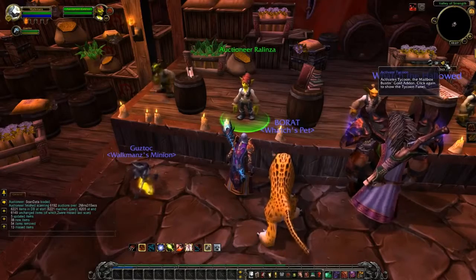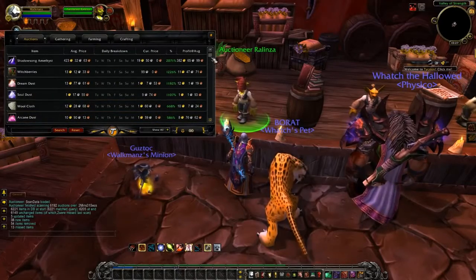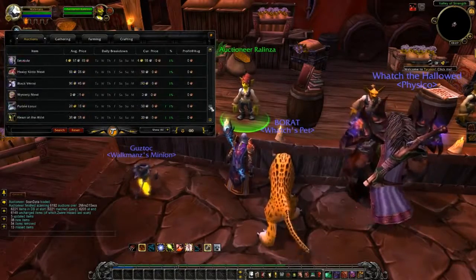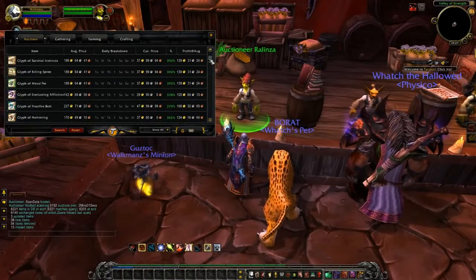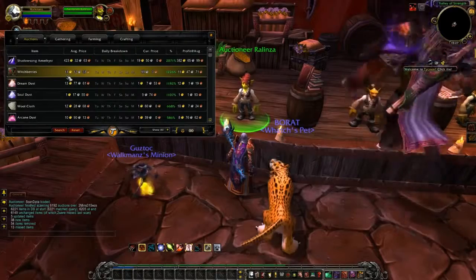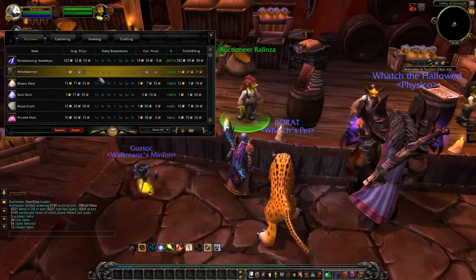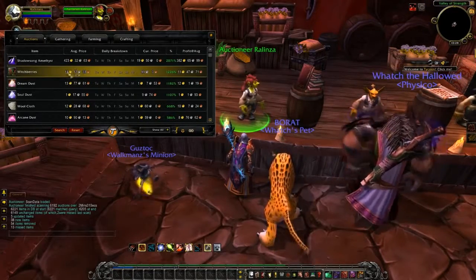We close this, go to Activate Tycoon, and click OK, I'm ready. Now I have a list of items that I can resell and gain huge amounts of profit. The list is quite big. For example, the average price of Witch Berries is nearly 13 gold on my server, and currently people are selling them for only 1 gold, so I would gain 11 gold profit if I resell this item.